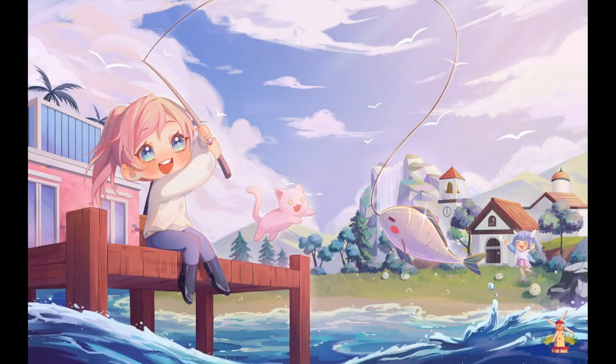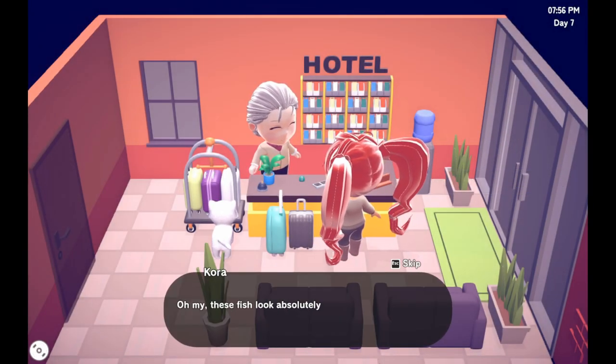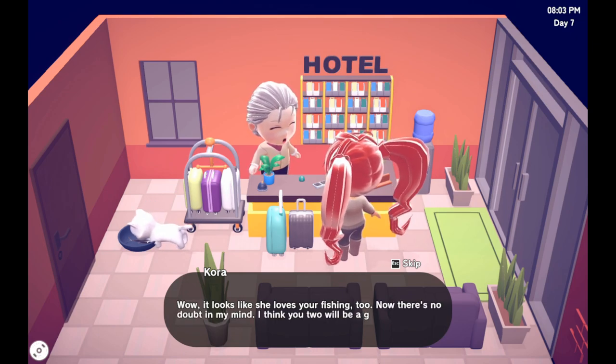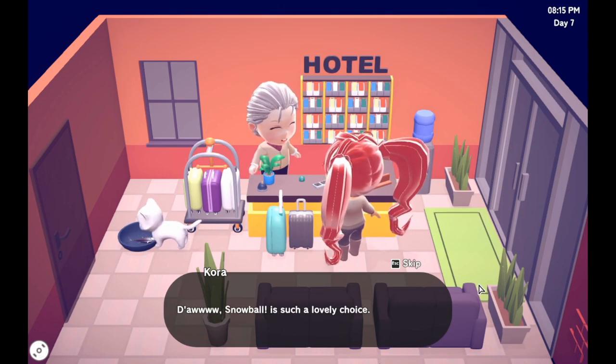I've caught five fish for the kitten. These fish look absolutely delicious — you've become quite the angler. Now for the real test: here, kitty kitty kitty. It looks like she loves her fishing too — there's no doubt you two will be a great pair. My cat's name... let's call it Snowball. Aw, Snowball — such a lovely choice!